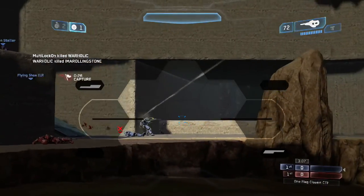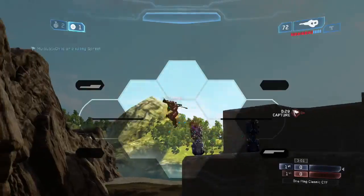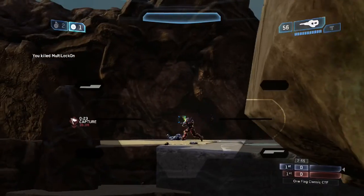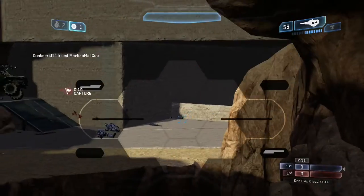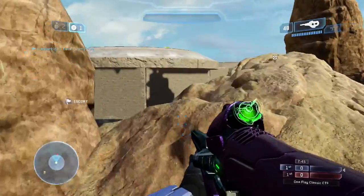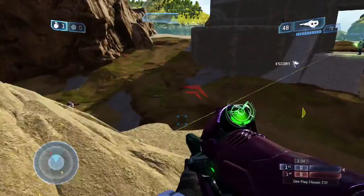Meanwhile, the attackers spawn with the high ground and a wealth of offensive options at their disposal. One of the most interesting and important positions to take advantage of as an attacker is the Central Rock Arch. This is a very exposed position which is extremely powerful in the right circumstances. A Rocket Launcher, the map's primary anti-vehicle weapon, is placed directly beneath the arch, and the Rockets are also useful for flushing Defenders out of some of the narrower corridors in their base.